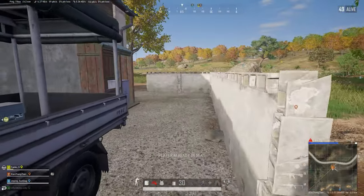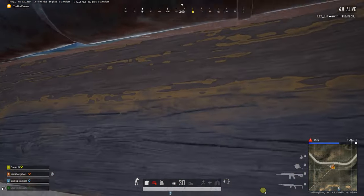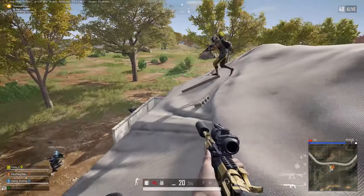Go to the southeast corner of the building and look for the green shack on the back of the building. Run up and jump on the ledge, then face the building, back up as far as you can without falling off, and then just jump and vault. And then you're on top.